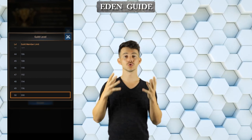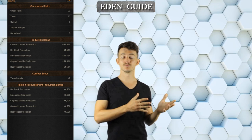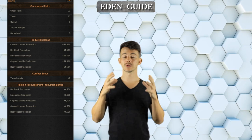Now compared to alliances, you cannot merge guilds. If you are planning to merge two guilds, the only way to do it is by moving the players from one guild to another, and preferably choose the guild with the highest level first as the main shell.